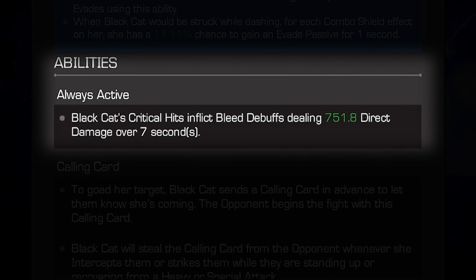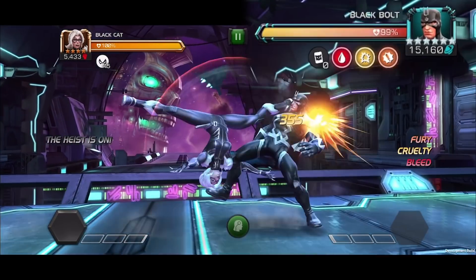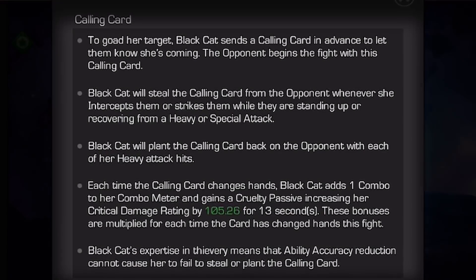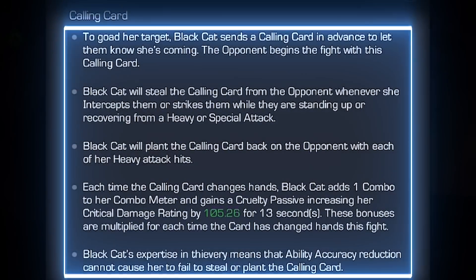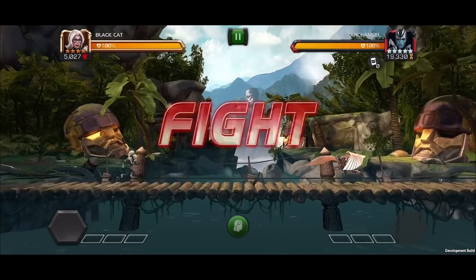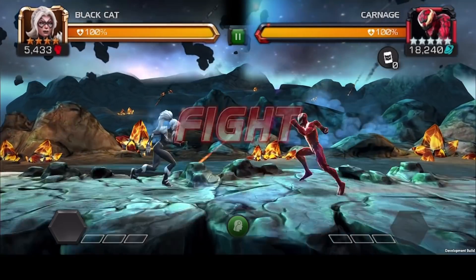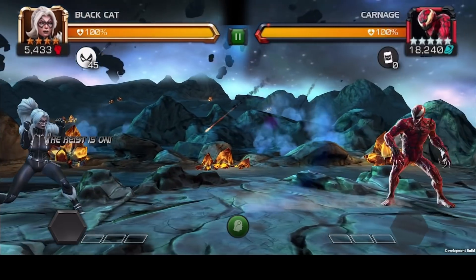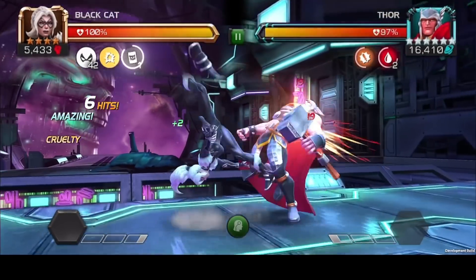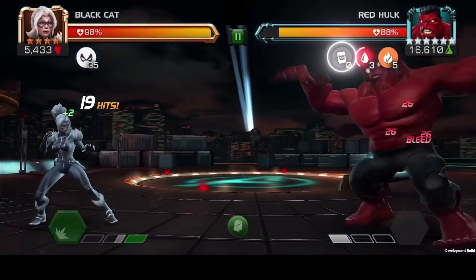Black Cat joins the contest with an always-active ability where her critical hits inflict bleed debuffs dealing direct damage over seven seconds. She also has her Calling Card to goad her opponent in advance of their encounter — the opponent begins the fight with this Calling Card active. Black Cat will steal the Calling Card from the opponent whenever she performs an intercept, strikes them while they're standing up, or recovering from a heavy or special attack.